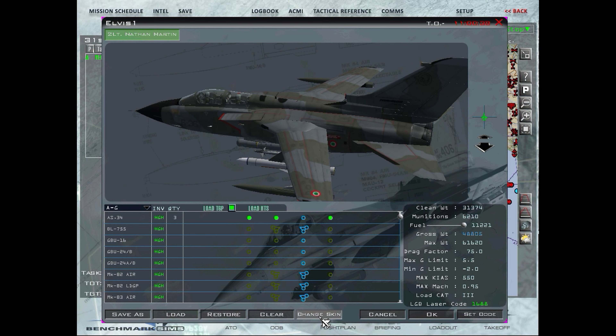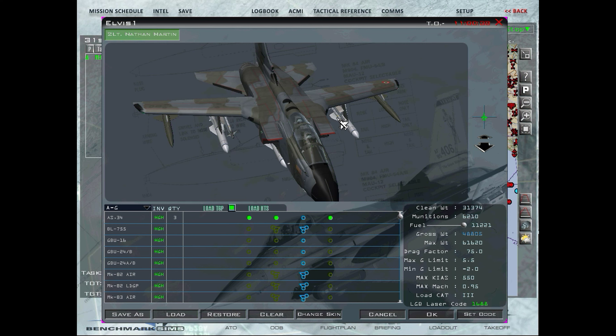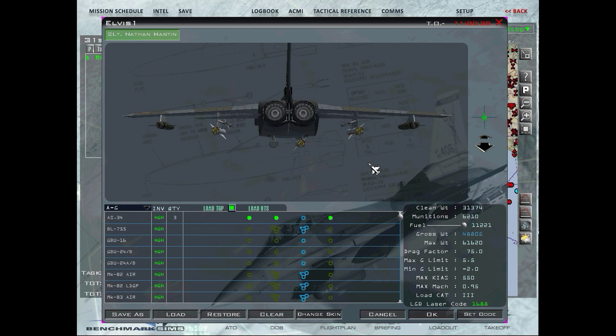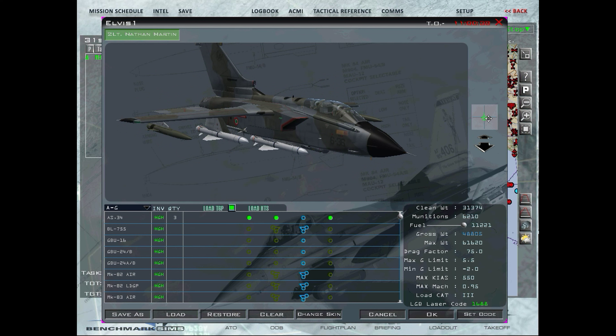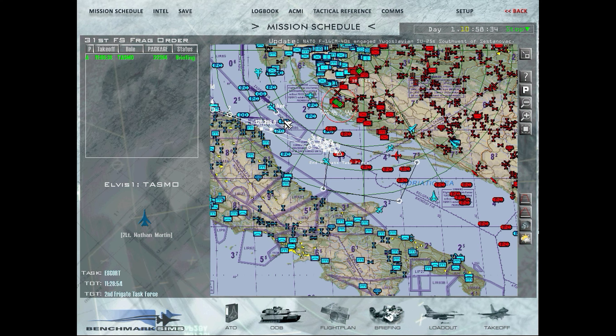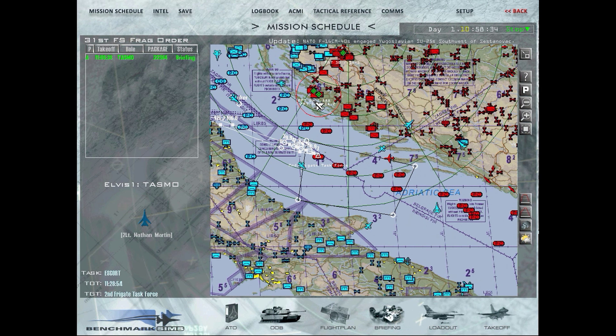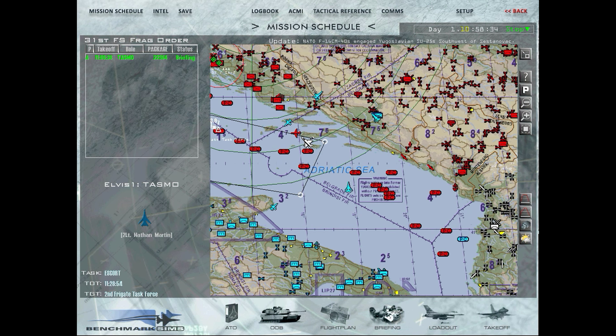We're flying the Italian Tornados, as you can see — Italian roundels, pretty cool. Unlike the ADV, this only has two ports for the Sidewinders. And like the ADV, these are both chaff/flare launchers. On the ADV and I think on the GR4, one of them is a chaff/flare launcher and the other is a jammer pod. So that leads me to suspect the IDS, at least on paper, has no jammer pod. I don't know if there's an internal jamming device — we're just going to have to see how it goes.